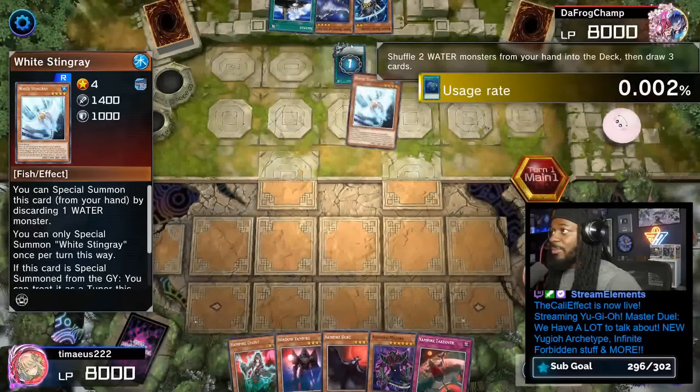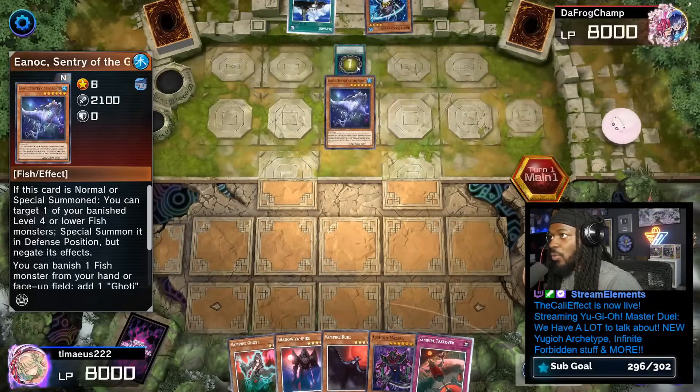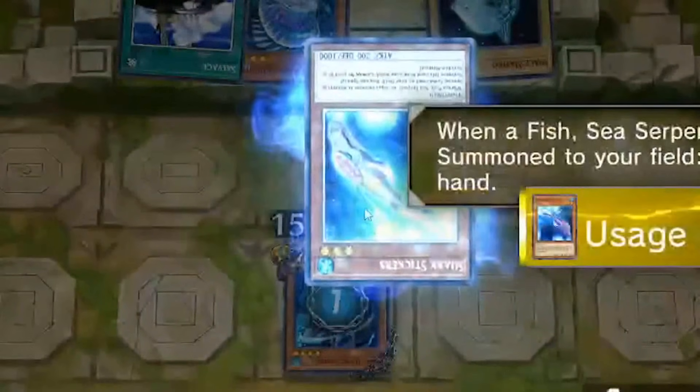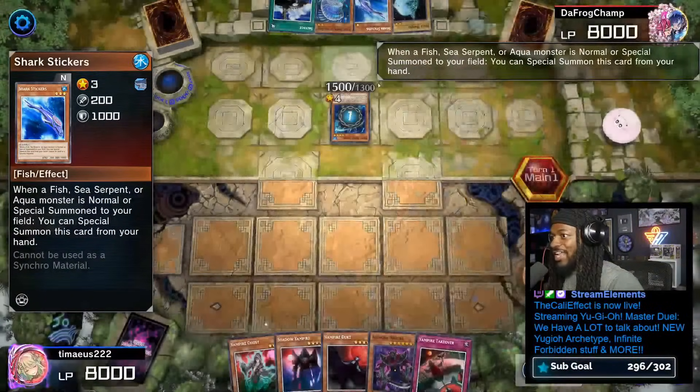Our opponent's gonna start off with Moray of Greed. They're gonna reveal White, Stingray, and Inouk. They'll draw two and summon Right-Hand Shark, then change shark stickers.